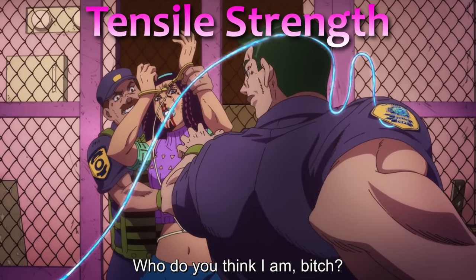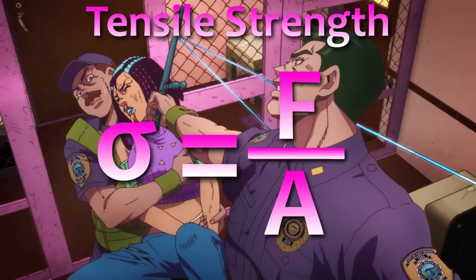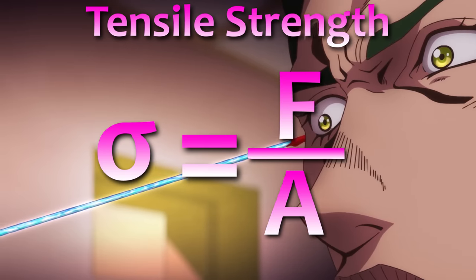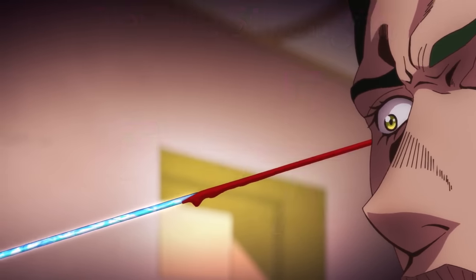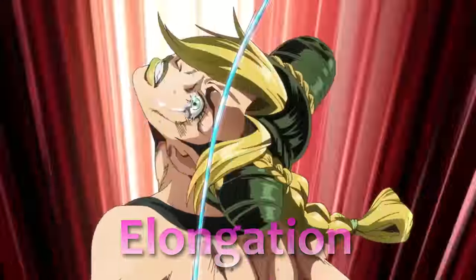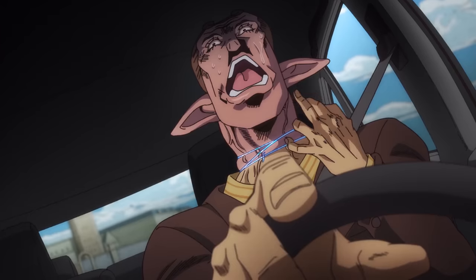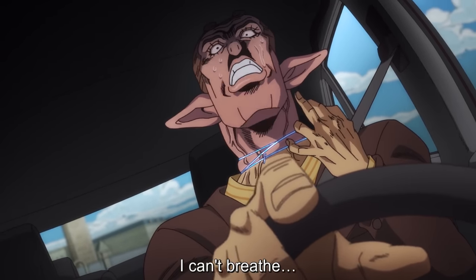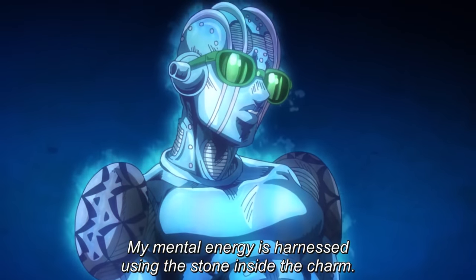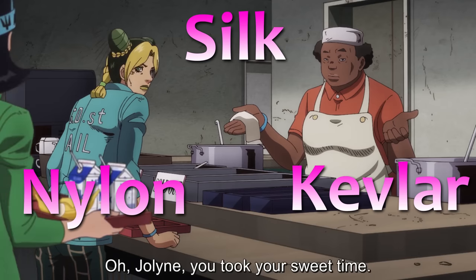Ultimate tensile strength is the ability to resist breaking under tensile stress. This is defined as the load — the force applied to the material — divided by the cross-sectional area, or the area of a slice out of the shape. You also have to consider tensile elongation, or the percentage of length that a material can extend before breaking. While the yarn you might buy from a Hobby Lobby isn't strong itself, there are a few common materials I would call super strings. These tend to be the strongest in terms of tensile strength, and there are three of them: silk, nylon, and Kevlar. Stone Free's string exhibits traits from all of these materials.